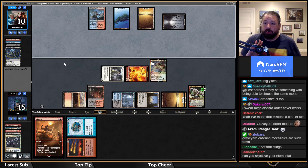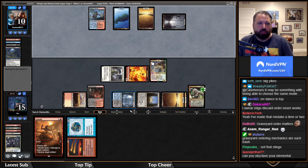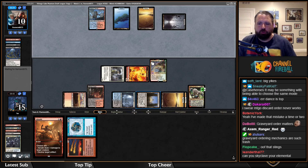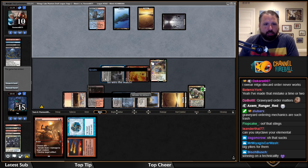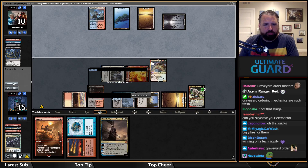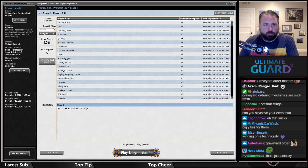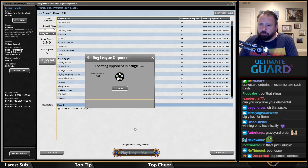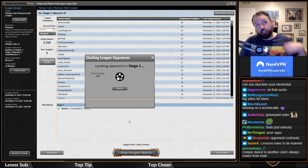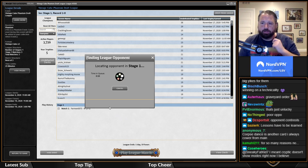Graveyard ordering mechanics are garbage — that one is not good. Had they done it the other way, I would have Fractured Identity'd the Massacre Worm and maybe even lost. I still would have had an Ajani out on six, but yeah. As long as fate is keeping me alive to tie Marshall with his two consecutive cube wins.